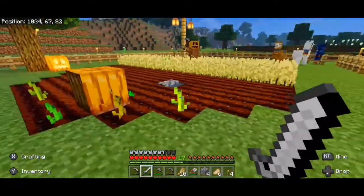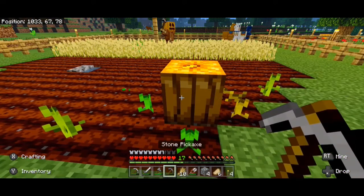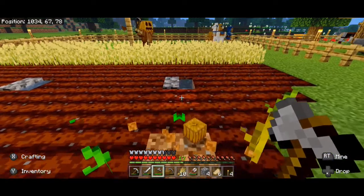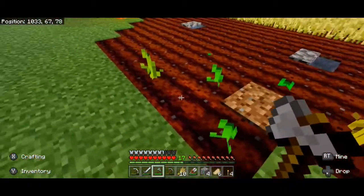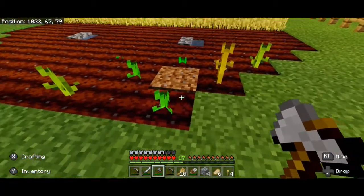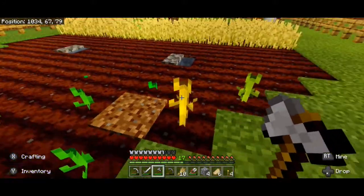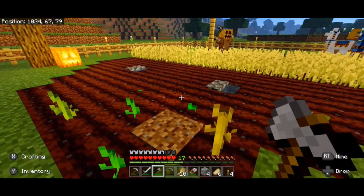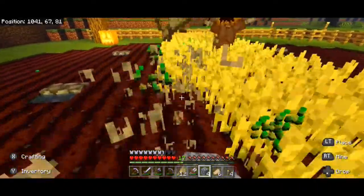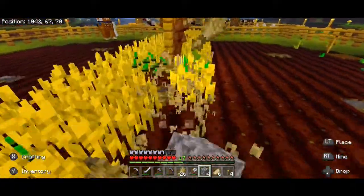Maybe while we wait we'll harvest our wheat, because it's ready to go. Oh, we got our first pumpkin too! I got some more pumpkin seeds from my initial pumpkin patch. Pumpkins will take one of four spots from the vine to actually come down on, and as soon as you harvest the pumpkin but not the vine itself, the vine is free to make more pumpkins. Wheat is ready to go so let's harvest it and we'll be right back in a moment.